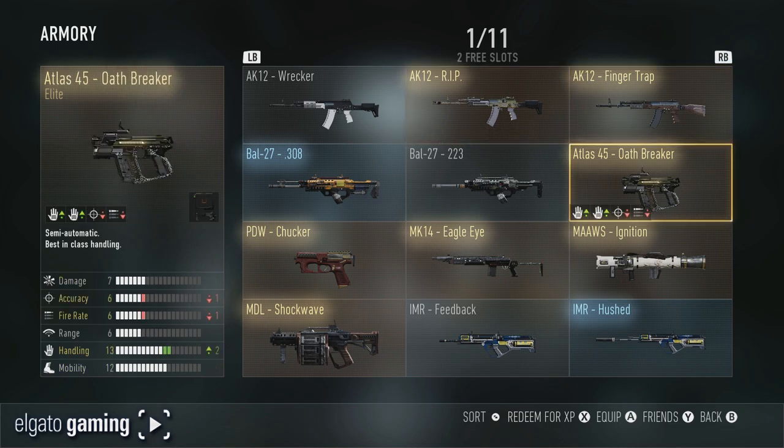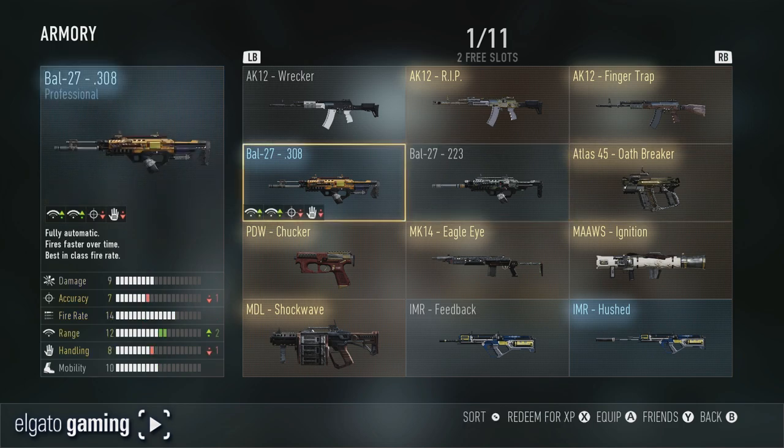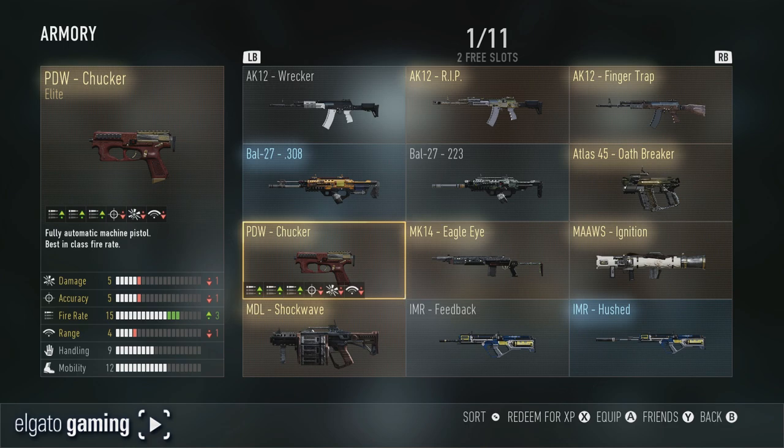Next we've got an elite Atlas 45 Oath Breaker, which I haven't tried yet. The Bow 27 to 23, the Bow 27 .308, which is actually a really good gun as well — depends on the patch and what's going on with the Bow for next-gen — but I've used this gun a lot. I have not used the PDW Chucker yet.